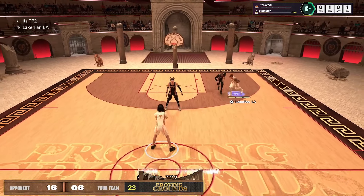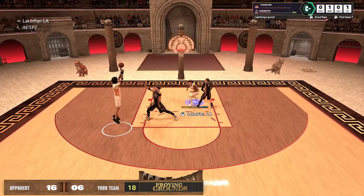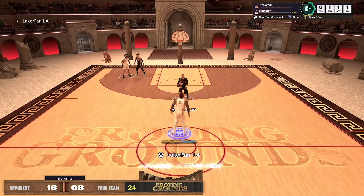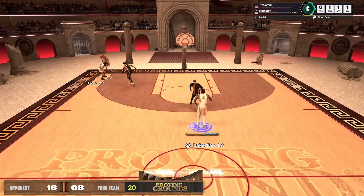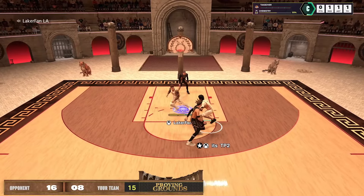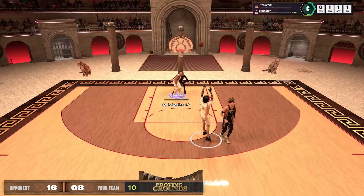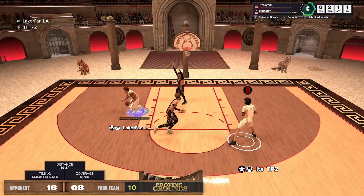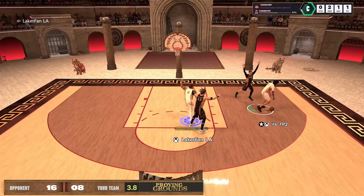He's even shooting off-the-dribble threes with an 83 three-pointer — I'll take it. If the dude wants to throw the game shooting open jump shots, that's just where we're at in 2K right now. There's a matchup switch right here, lockdown on Tanner and big man on me. I'm trying to screen the lock off Tanner so they switch him back, which is to our favor — with the lock on me, he's not the biggest body, so it's not a super tough rebound matchup.